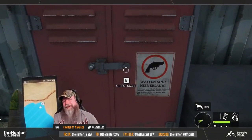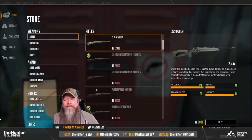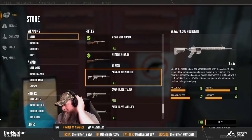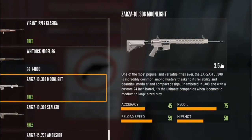Let me just go right in here and show you. A lot of you have surmised, a lot of you have guessed it. It has finally come to the game, my friends. Introducing the Tsarsas 10 — the .308, baby. Let's go!